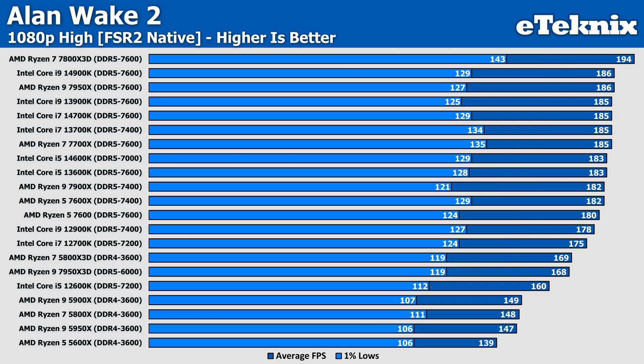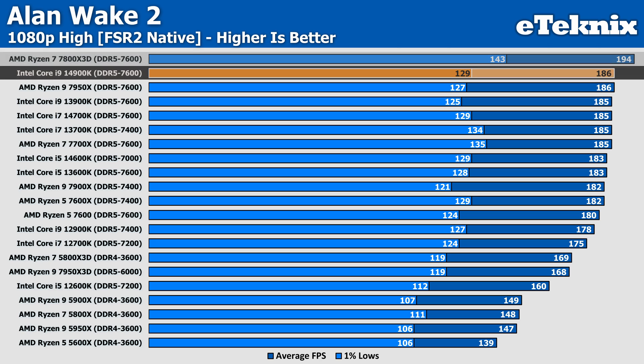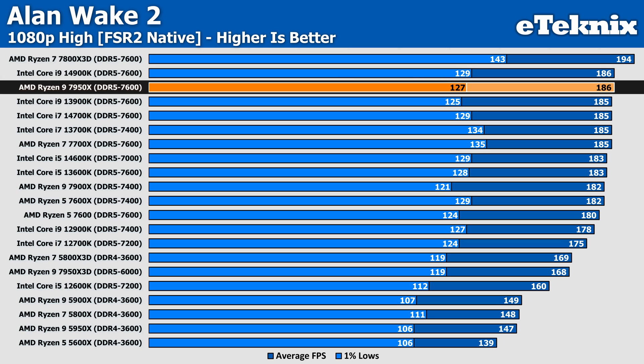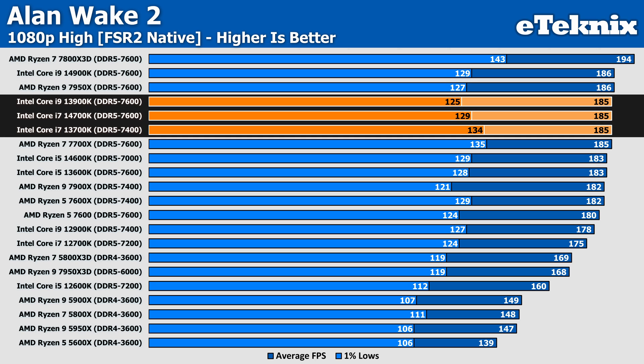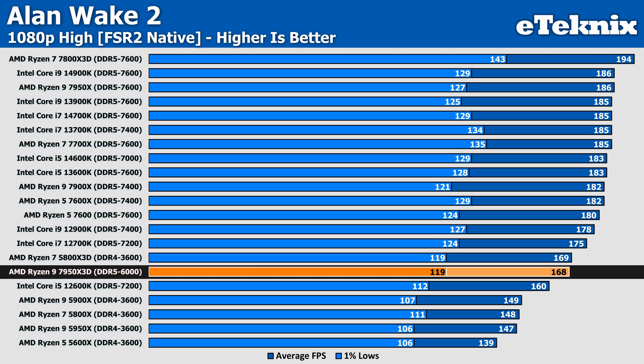Moving on to the high preset at 1080p, the 7800X3D comes in on top at 194 FPS, giving a small 4% lead over the latest Intel flagship, the 14900K, which now matches the performance of the Ryzen 9 7950X, followed closely by a smattering of other Intel CPUs and the Ryzen 7 7700X. As we move further down there's a mixed bag between AMD and Intel, though again disappointing results from the 7950X3D, making it just not a great offering if this is the game you're looking to play.